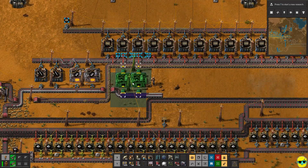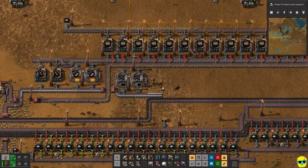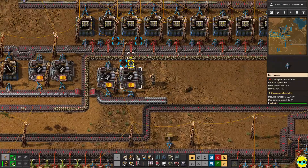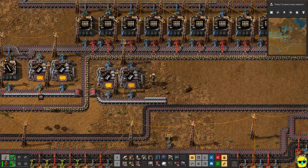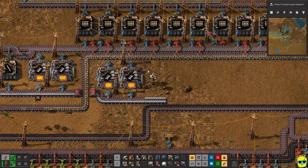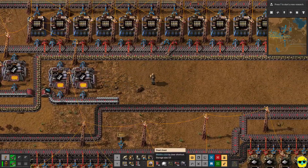But we'll put it here. Now actually, I was going to replace this with long-handed inserters. But this long-handed inserter could grab that just fine on the rock belt. And it should get what we need when it needs it. Yeah, there it goes. Alright.